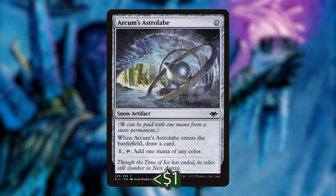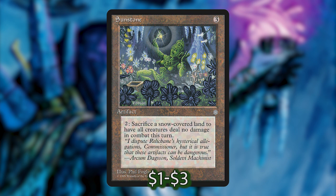For artifacts, we have Arcum's Astrolabe, which costs a snow mana to cast and when it enters you draw a card — helpful mana fixing and essentially a nice little cantrip. Then there's Sunstone: pay two and sacrifice a snow-covered land to have all creatures deal no damage in combat this turn. Basically it's a recurrable Fog for your snow deck that you can use repeatedly as long as you have snow lands to sacrifice, which can help you in a pinch if you're not strong on board presence.